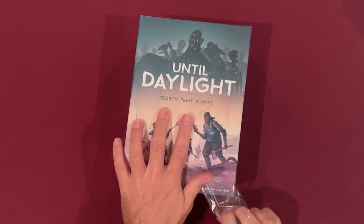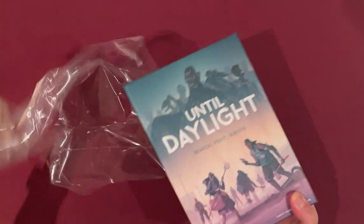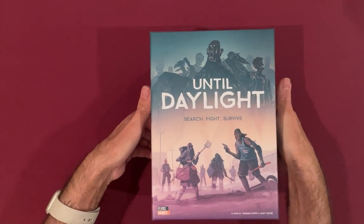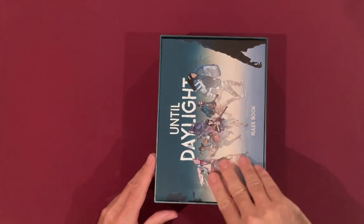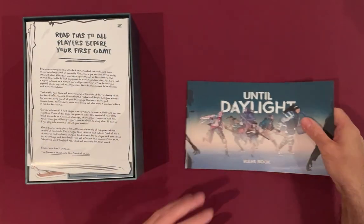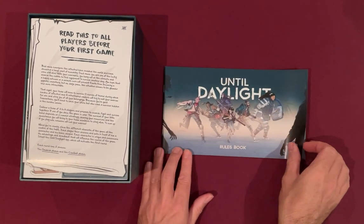If it can't be played easily cooperative, perhaps I'll have to make a solo variant. Like I say, this is a chunky box — hopefully there'll be lots of goodness in here. So we've got a rulebook. The icon index on the back is always handy — I like a good index.